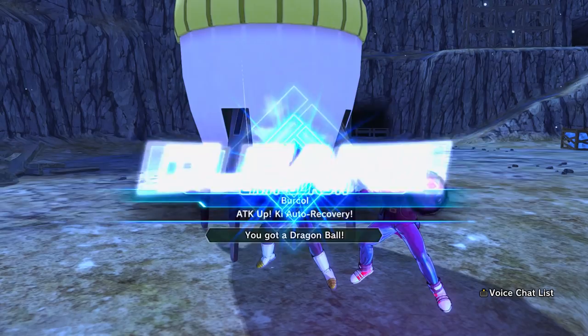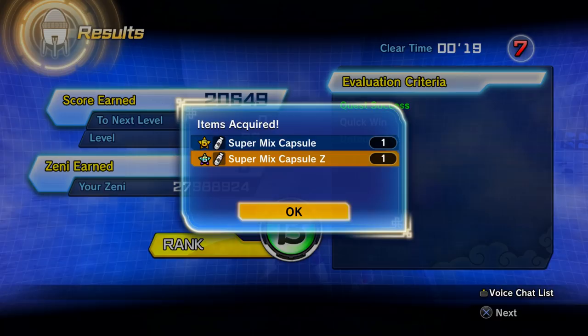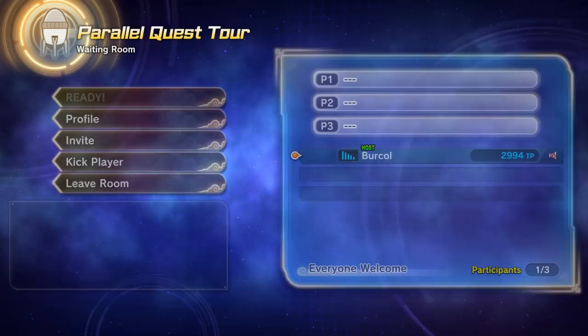Two of the rewards from PQ83 are the Super Mix Capsule and Super Mix Capsule Z. Do this with two friends and you can get both items. I've already got about 66 Super Mix Capsule Zs in total. You can get both the Super Mix Capsule as well as the Super Mix Capsule Z from this quest.